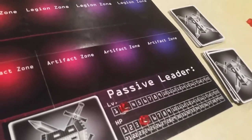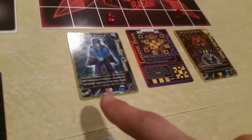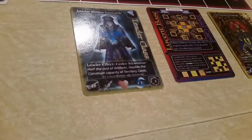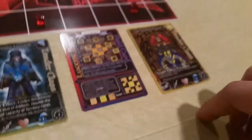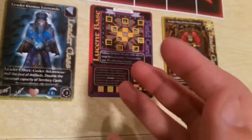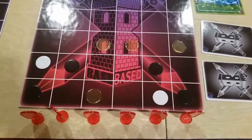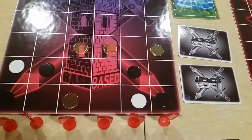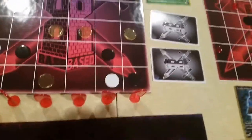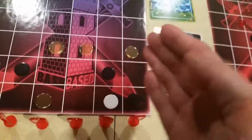Since I don't have any units, I don't really have any orders to carry out. Orders are indicated in the little corner of the card, and you add up the total amount of orders you have to determine how many you can use during your turn — this has 3, this has 4, so that's 7. Orders are used for things like summoning, moving your pawn, attacking, countering, etc.